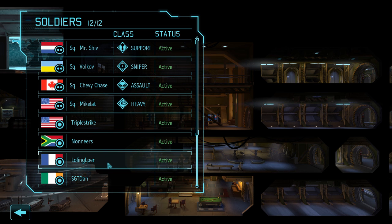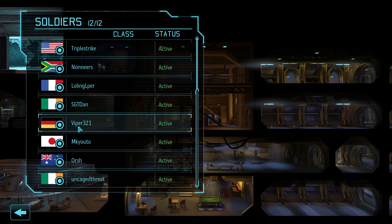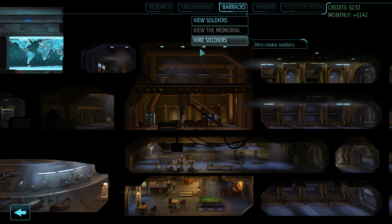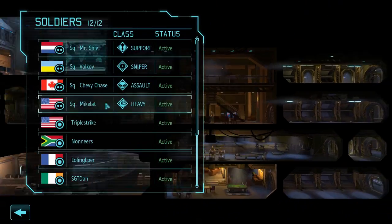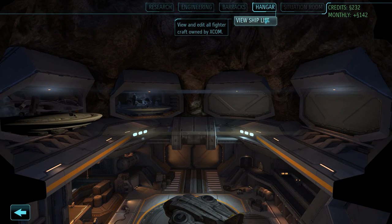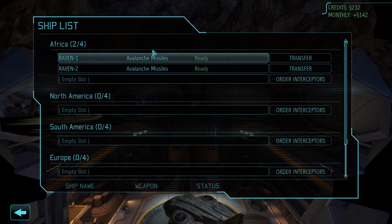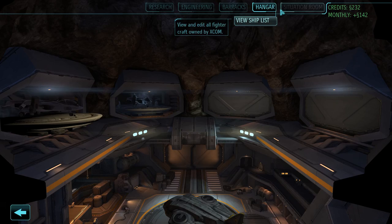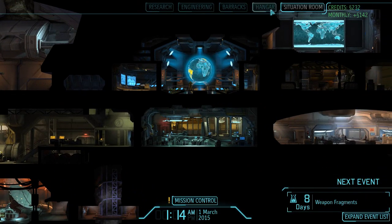We can also go to the Barracks and see who else has won the lottery - a whole lot of people. We have a triple strike, Non-Nonners, Lulling LP, Sgt Dan, Viper 231, Mkudo, Orish, and Uncaged Threat all won. Congratulations, although you're not out yet because I may hire more in the future if I need them - I only start with like 12, which is enough for about three teams, and people are going to die, I assure you.